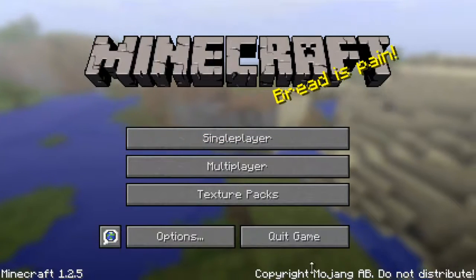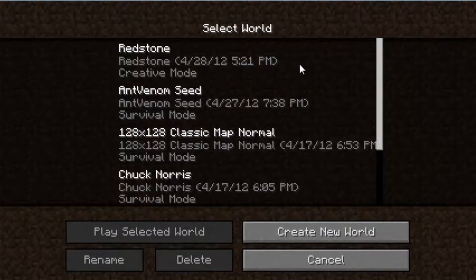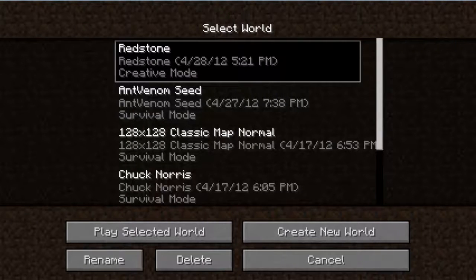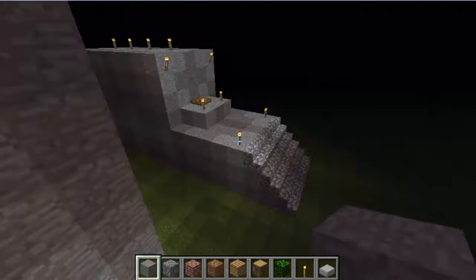So what I'm going to do is — I'm going to show you how to make a small redstone piston door. As you see, I've loaded up my redstone world.